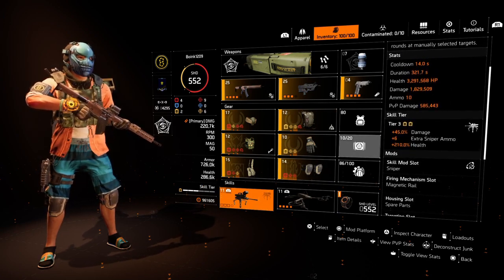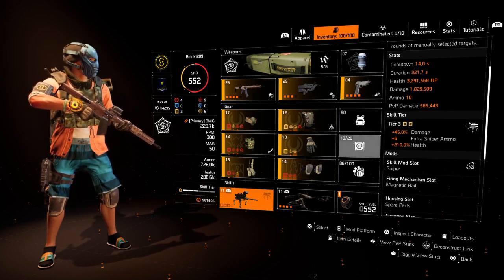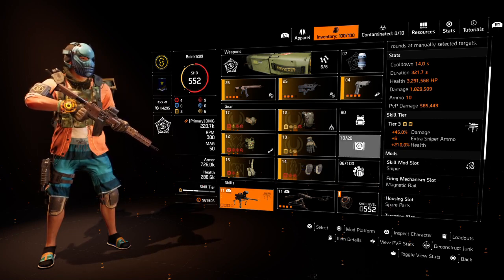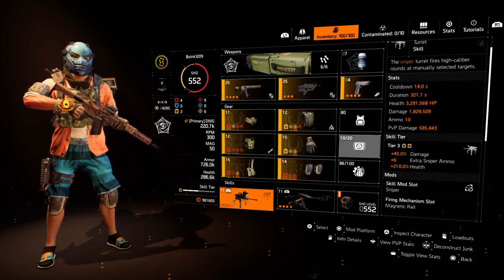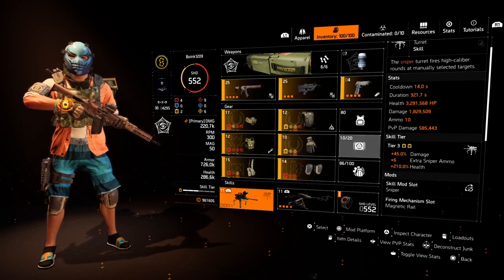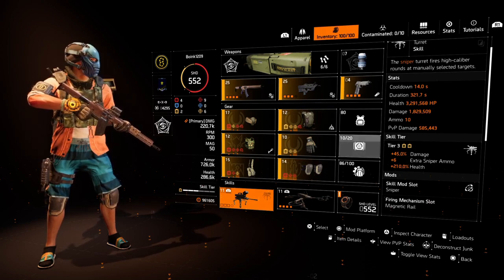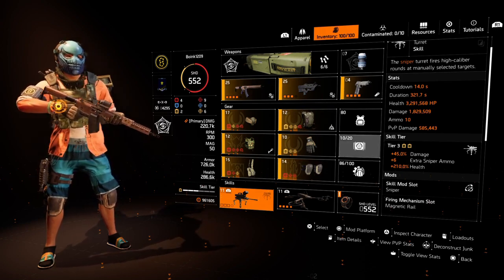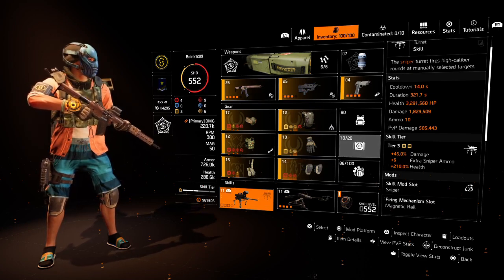The other skill I'm using is a turret — the striker turret or the automatic turret. But I personally just like the sniper one; it actually does quite a bit of damage. If you proc all the bonuses, you can pretty much crit or headshot for around 3.2 million with my build. Base damage is at 1.8 million, but with all the bonuses it can be around low three million or so. So it's been pretty good in that regard.